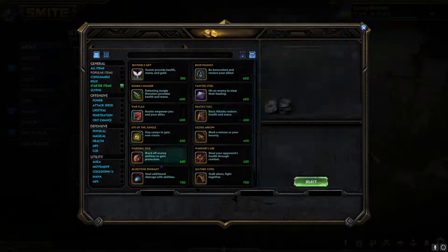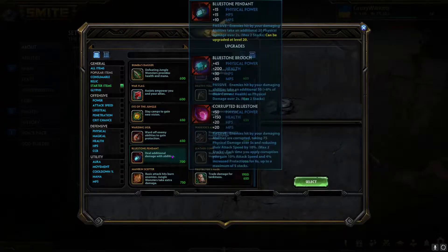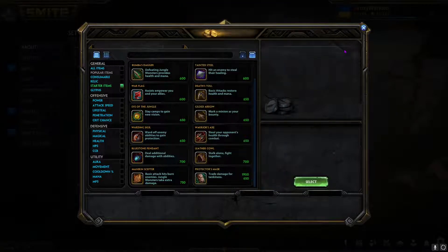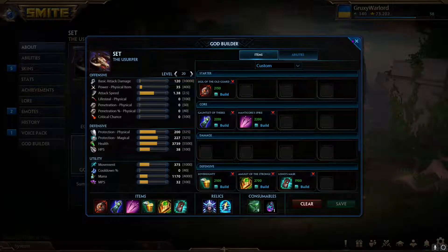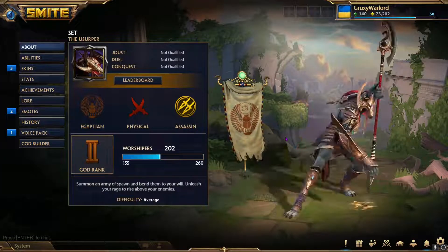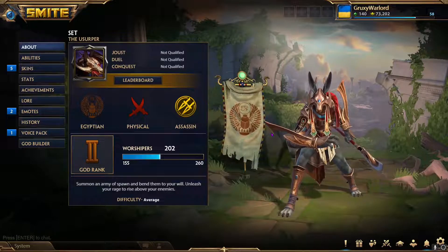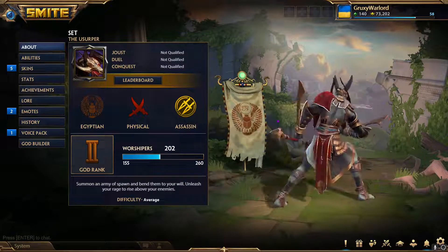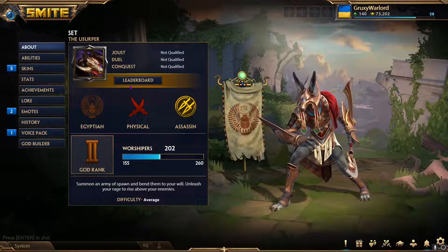I would definitely always choose Lono's Mask over Sigil of the Old Guard if you're going to be building an assassin tank. I'll get into that, but not just yet — I want to explain something first.